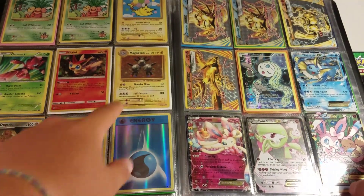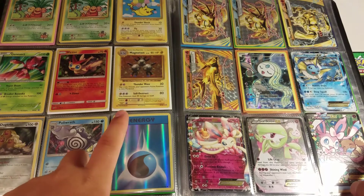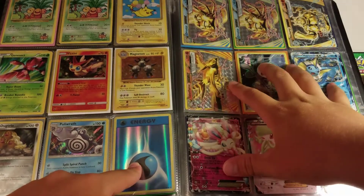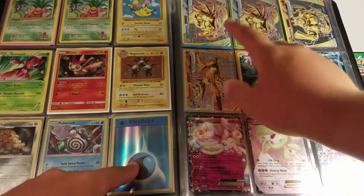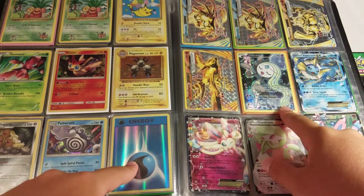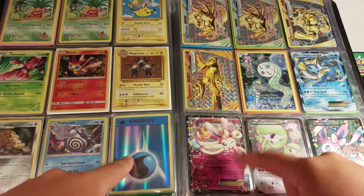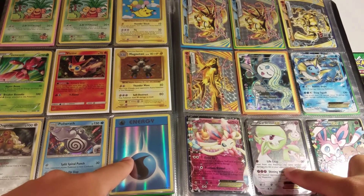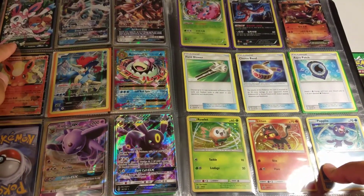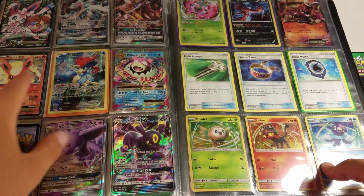Then we have another Victini, Magneton, Alolan Dugtrio and Alolan Polyrath from Sun and Moon, and then Reverse Holo Water Energy. Up on the opposite side we have the Ultra Rares — two Omastar Breaks, a Machamp Break, and a Talon Flame Break. We've got Meloetta from the Mythical Collection, Vaporeon EX from Generations, Sylveon EX from the Radiant Collection from Generations.